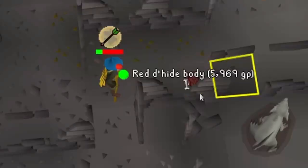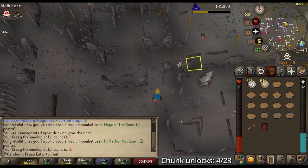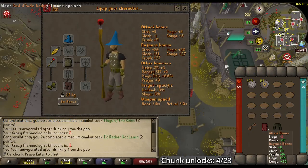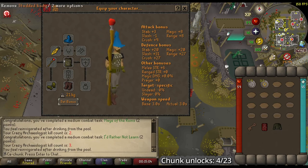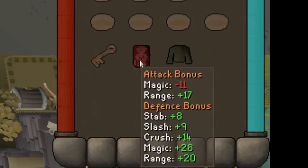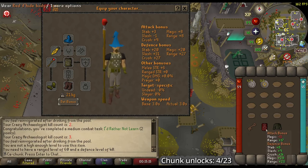Third kill — Red D'hide Body. That's a direct upgrade and that's very, very good actually. We are banking this. Compared to our previous best-in-slot, which was the Studded Body, this has plus 17 range and a lot of Magic Defense and all sorts of other defenses as well. We can't actually wield it yet because we don't have 60 range, but this is a huge upgrade.